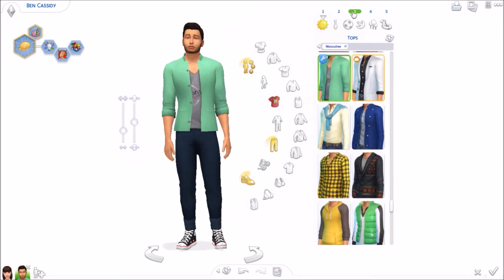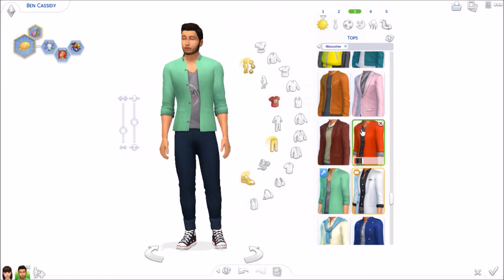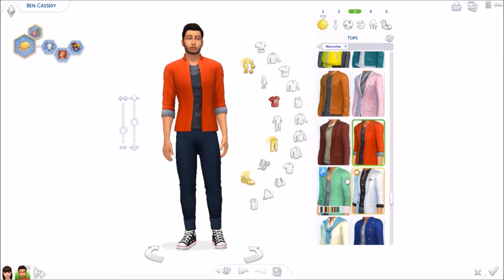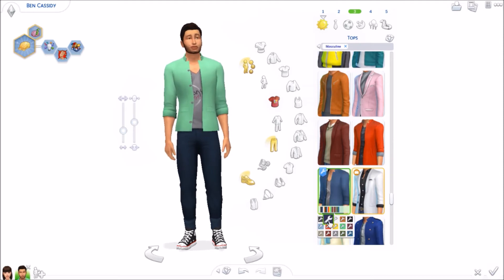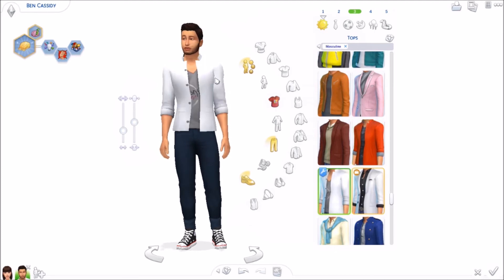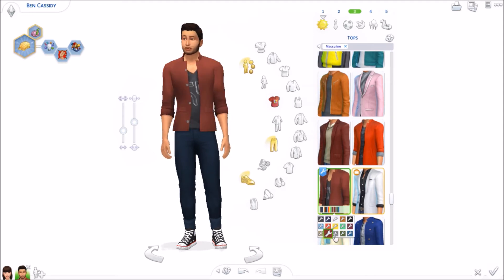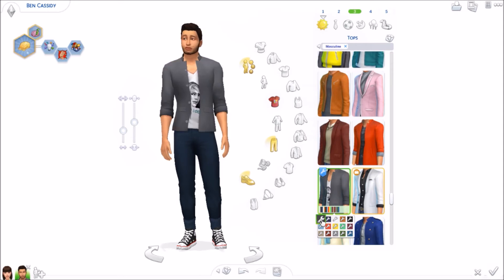Outfit number three for men — if I'm not mistaken, this shirt is a retexture and recolor of this base game shirt right here. I personally prefer the recolors a little bit more because I love the colors. You don't get that many colors but they're pretty decent. Also the tank top inside is a little bit lower in the recolor version, which makes the male Sim look even better. I like this a lot — it's super cute. There are some swatches with designs or pictures on them. This is just amazing.